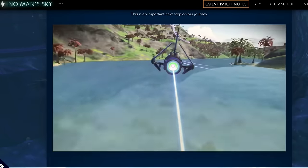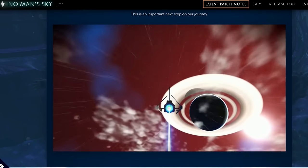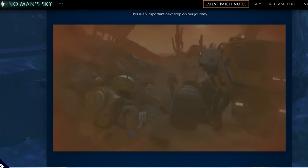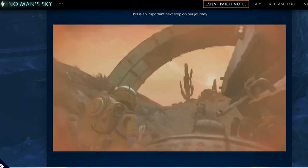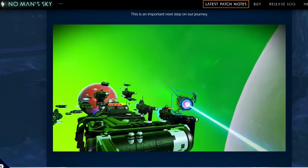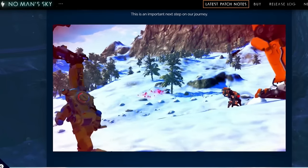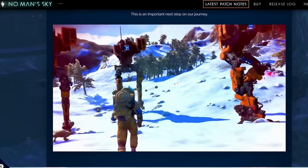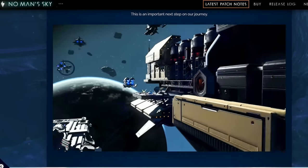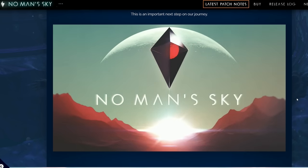In the next update they did alter terrain generation a little and maybe took away some of the craziness, but everything else was pretty much on point. We got our own capital ships, we got exocrafts, we got so much inside of Next — freighters, freighter battles. Though that bit of the trailer with multiple walkers strolling around — no, we didn't actually get that.